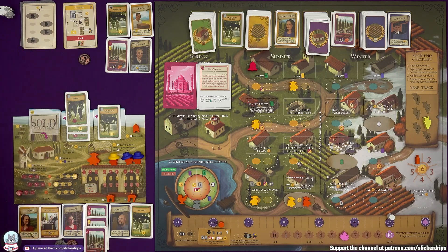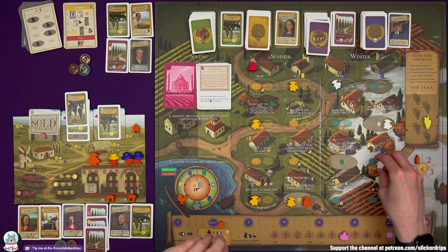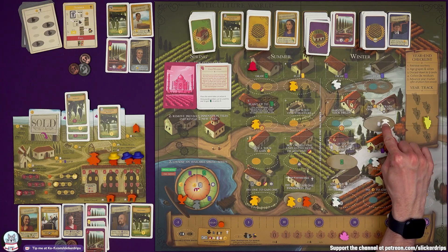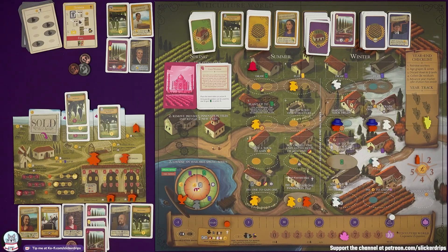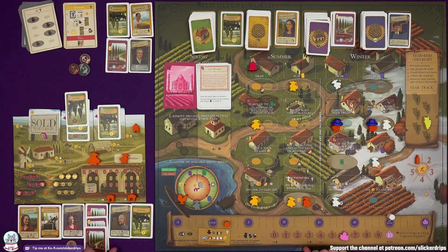Fall bonus is going to be three money. In winter, Burrutino gets three lira and blocks off draw an order, train a worker — you can't block that off — fill an order, and sell a wine. I need my grande worker on fill an order. I can still train a worker, but I'm not going to be able to age a wine. Let's pay two lira to train this summer worker so they can be used.